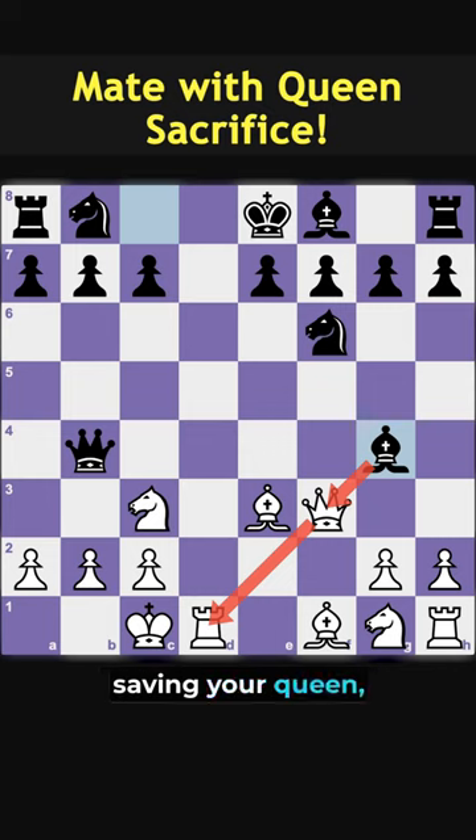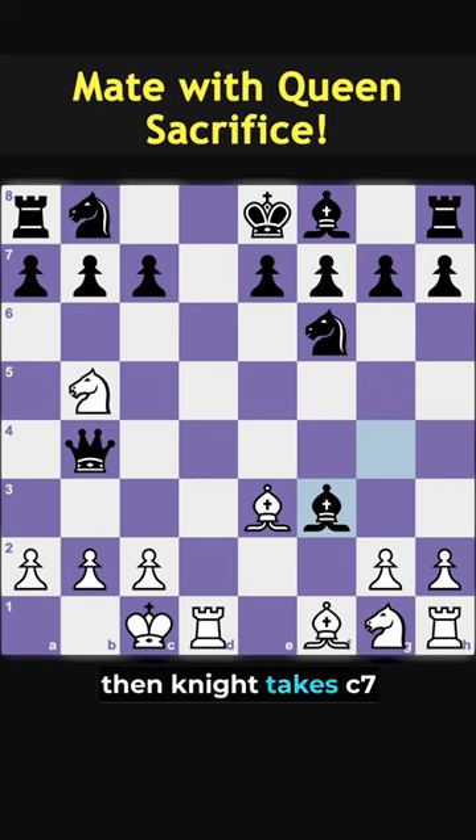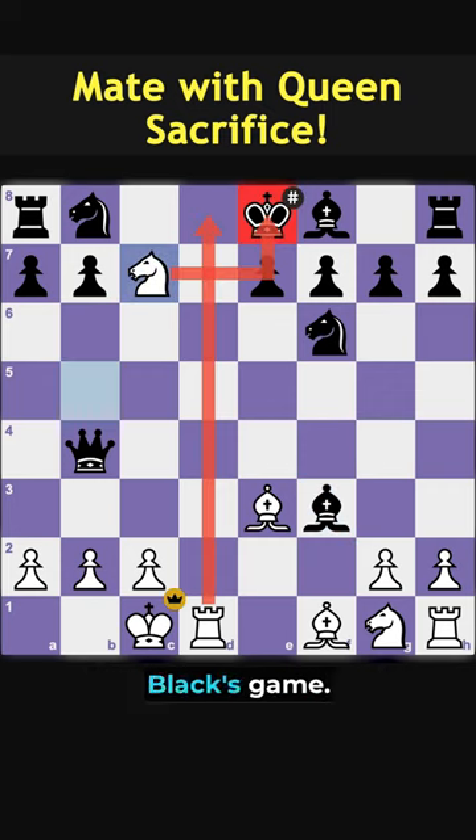But here, instead of saving your queen, you will play knight to b5, attacking the weak c7 pawn. If black doesn't calculate and gets greedy and captures your queen, then knight takes c7 will simply checkmate black's game.